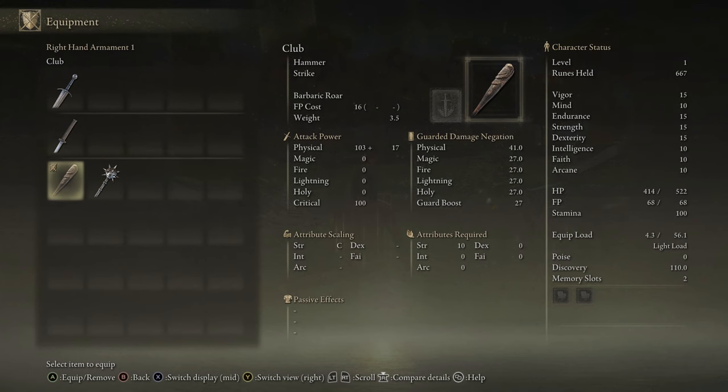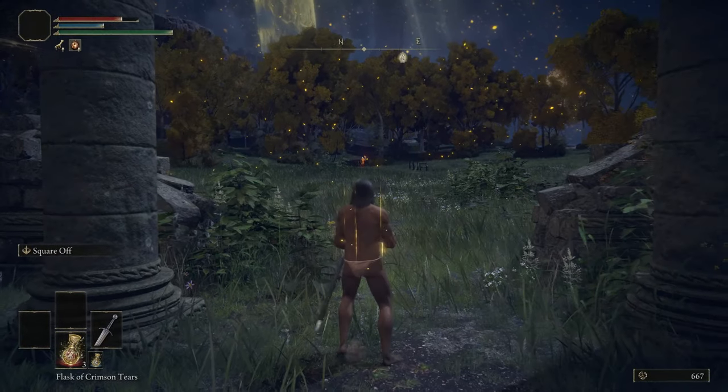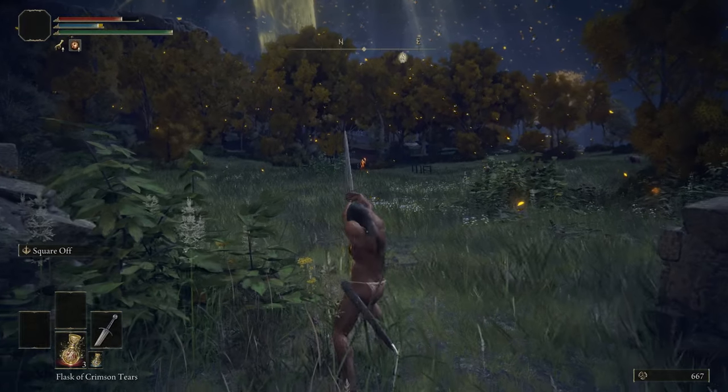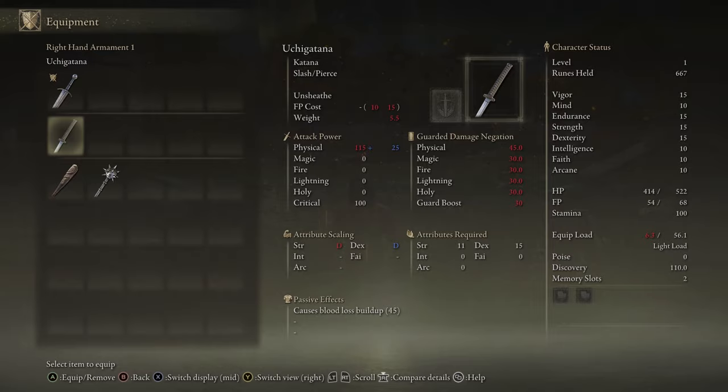The first step, once you're out of the tutorial area and you get your horse Torrent, is to pick up your main weapon. You can keep the base weapon, the club, but it's actually a pretty bad weapon, so it's better to pick another one.